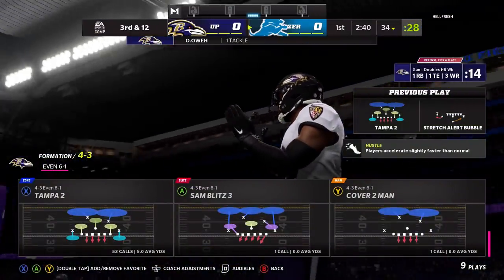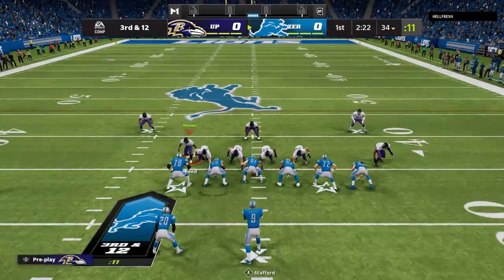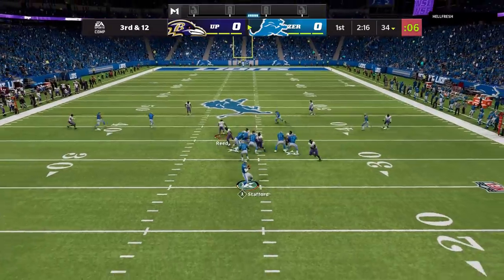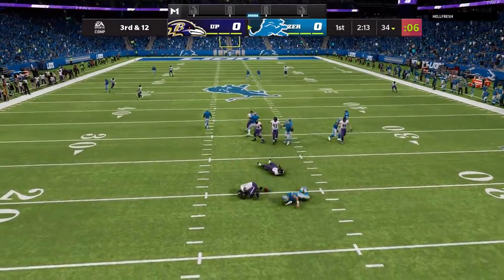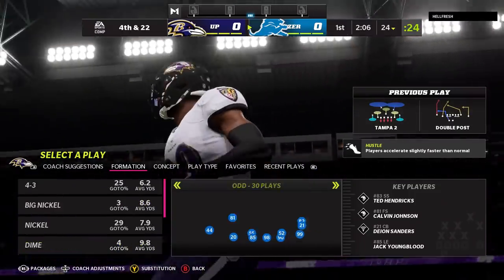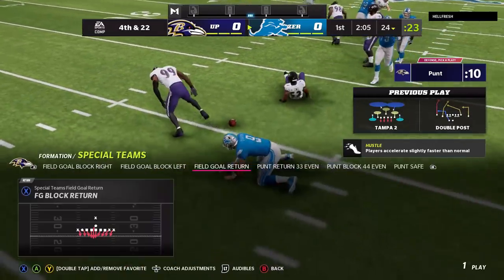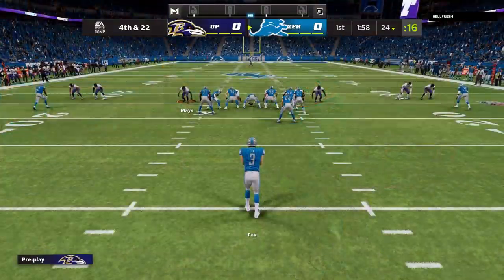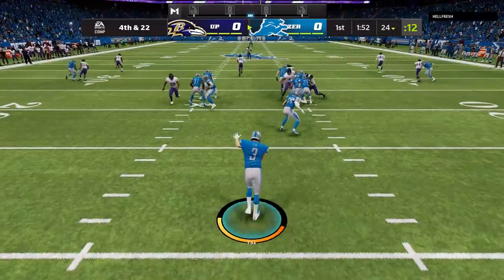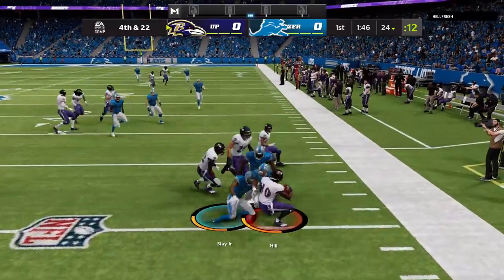Now let's get to the franchise updates, which is really what people are going to want to hear about. There was a lot of people complaining about the lack of franchise updates. Unfortunately, there's no scouting update — that's probably going to have to wait until next Madden. But there are a couple of bug fixes: the fifth year option scenario was not triggering properly in the off-season, and that's been fixed. They also fixed an issue where the crisis in confidence scenario was not awarding staff points upon completion.